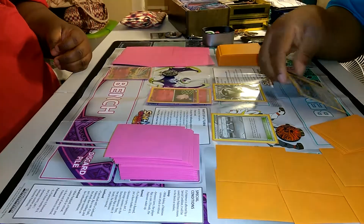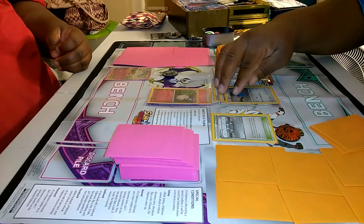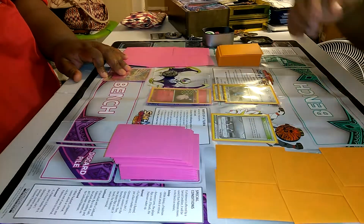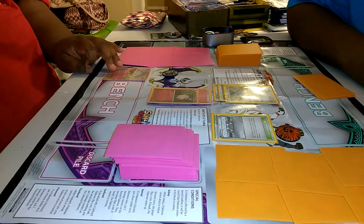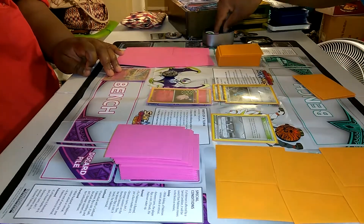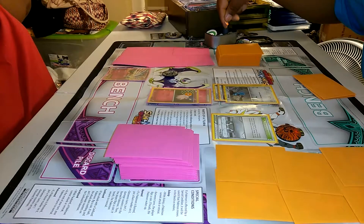I'm immune to the side effect too, so that means any attacks you do do 10 less damage to me. You also have to count that in any time you attack — minus 10. I'm going to use Ram — it does 10, and you're two times affected so it does 20 damage. You take 20 — I'll put a damage counter on that.